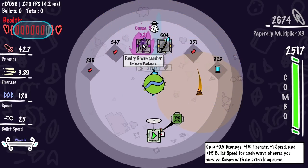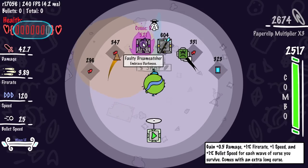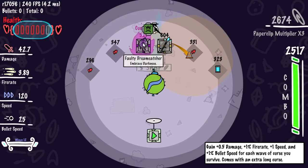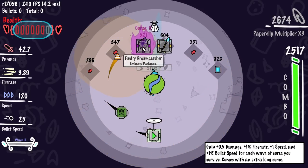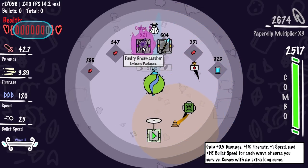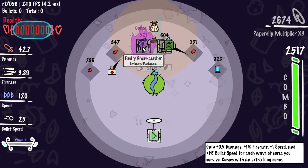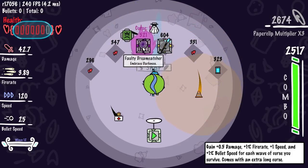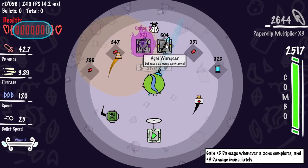Faulty Dreamcatcher: gain 0.5 damage, 1% fire rate, 1% speed, and 1% bullet speed for each wave of curse you survive. It comes with an extra long curse. I would have liked this so much as my first item — does anybody have a seed where this is the first item? We're going to go damage for sure. We got like 9 damage from healing alone. The game ends at wave 15, so Dreamcatcher would only give about 1.5 damage, 3% attack speed, and 3% movement speed from there — not worth the risk.